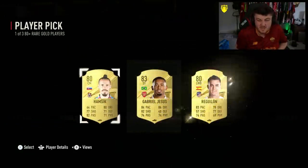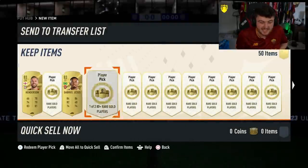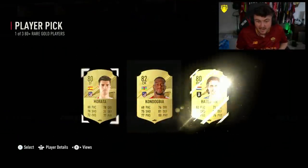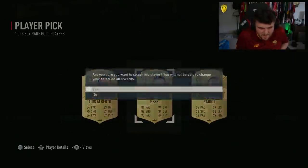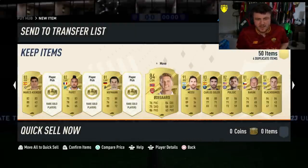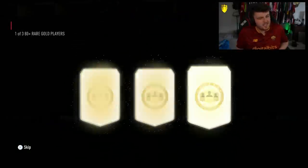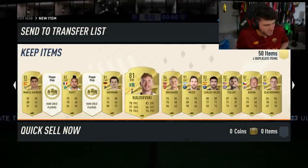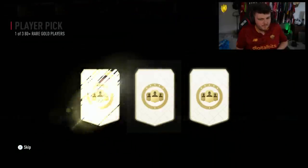It doesn't really matter what you're opening. Maybe my luck kicks in in about 5 or 10 seconds and we get our first Shapeshifter icon — and it's 99 left-wing Pelé. That'd be pretty cool. Wouldn't be against that one, eh? Oh, 91 Leo Messi — there's some fodder right there. 11 minutes ago, that's a 98-rated stroke card. I am very salty about it.